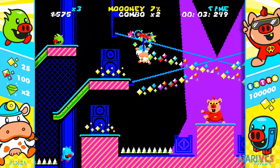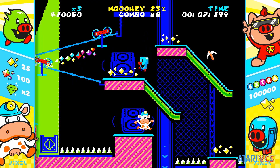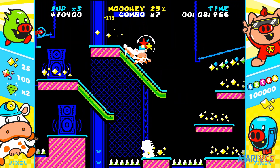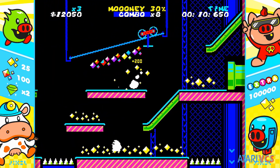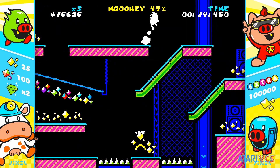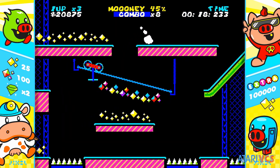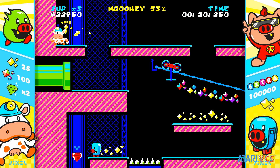One of my only criticisms of Pixel Games games is they tend to feature a fair amount of flashing and screen shake, and Cash Cow continues the trend. Thankfully you can toggle these settings on and off from the settings menu, and I'd recommend turning them off to save your eyes and play better. You can also toggle on and off a bezel since the game is in a 4:3 aspect ratio.